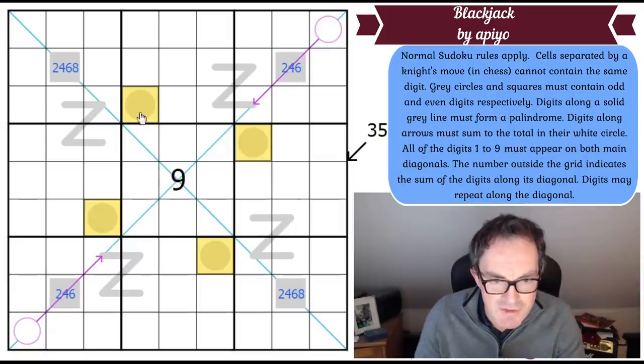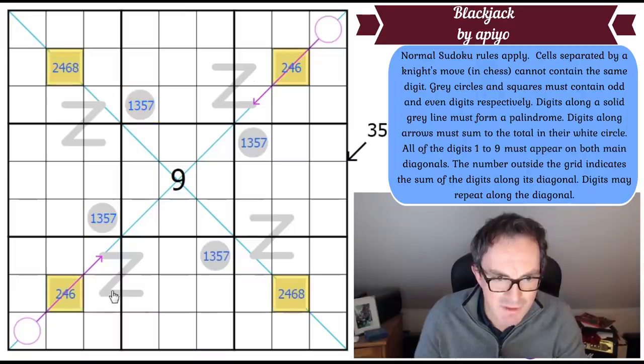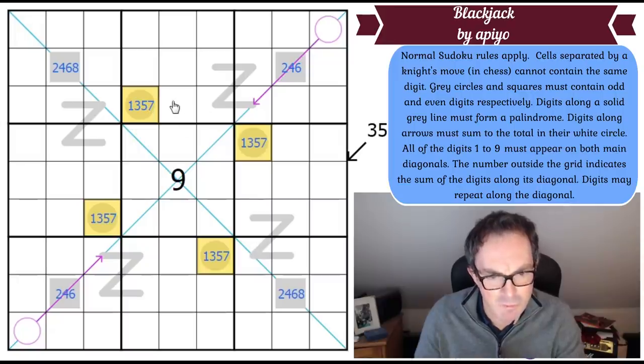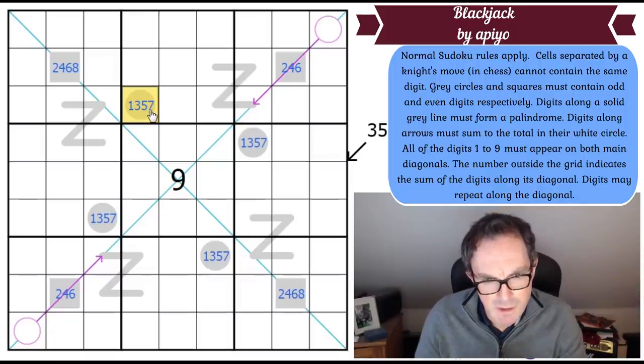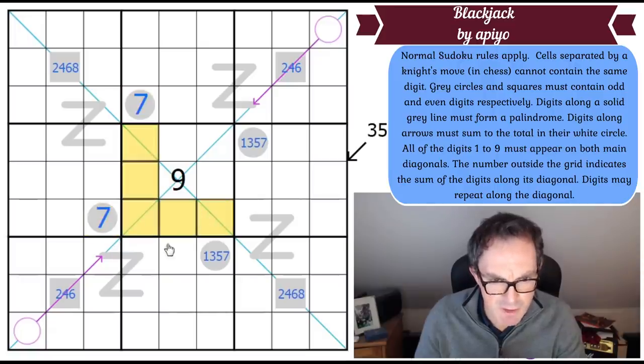The grey circles can't contain nines, so they're from the digits one, three, five, and seven. Unlike the evens where we concluded they're all different, the odds — well, can they all be the same digit? Probably not, because that would break a box. But could these two be the same? If both were seven, let's check: because of the knight's move constraint, seven in the central box would have to go in one of those squares.